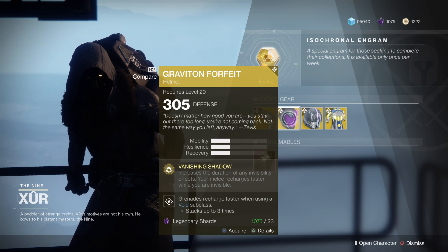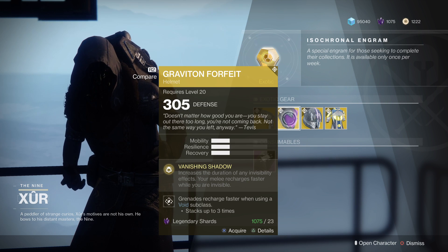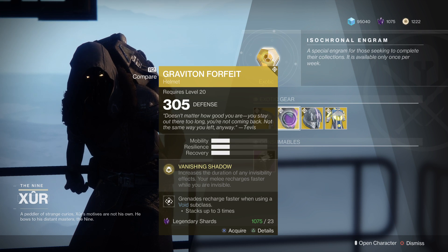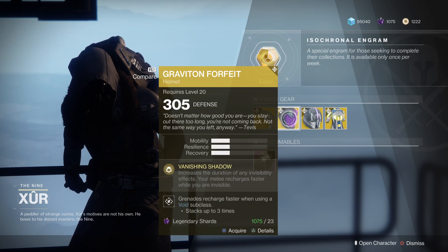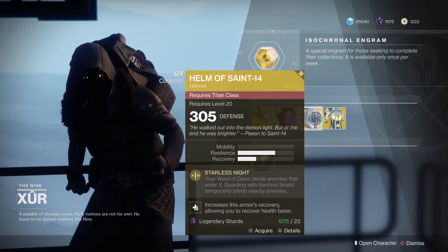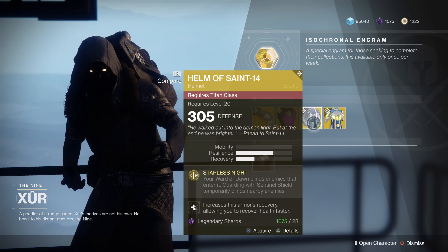For the hunter, the Graviton Forfeit - I already see a good lineup this week. Get this for your hunter. It was a lot better in D1 but it's still good. Vanishing Shadow increases the duration of any invisibility effects, your melee recharges faster while you are invisible, and on top of that grenades recharge faster when using a void subclass - this is for the Nightstalker.